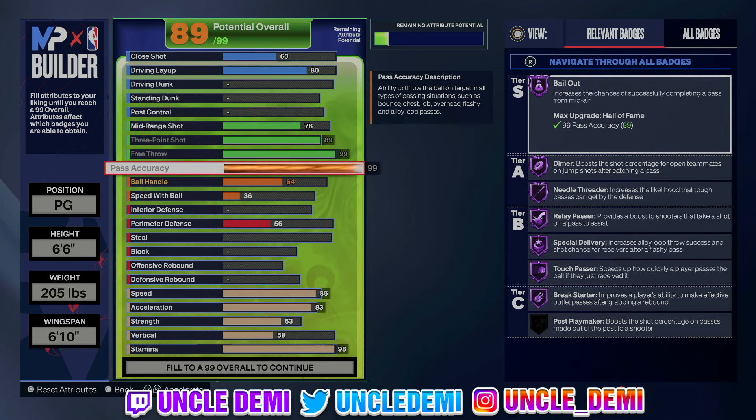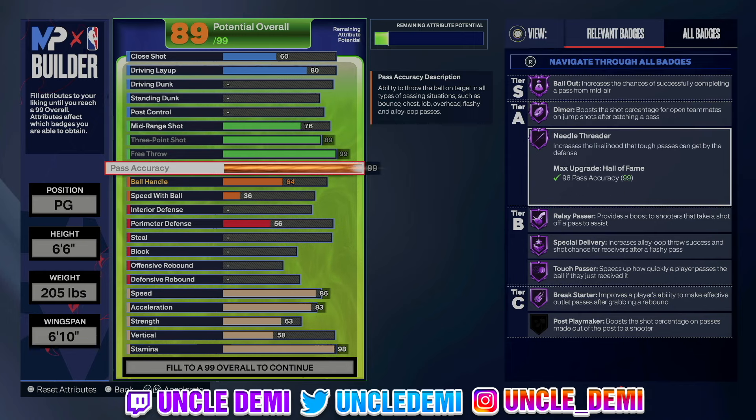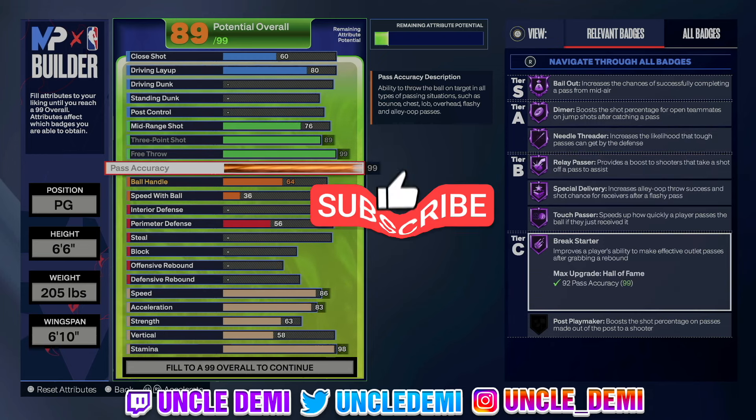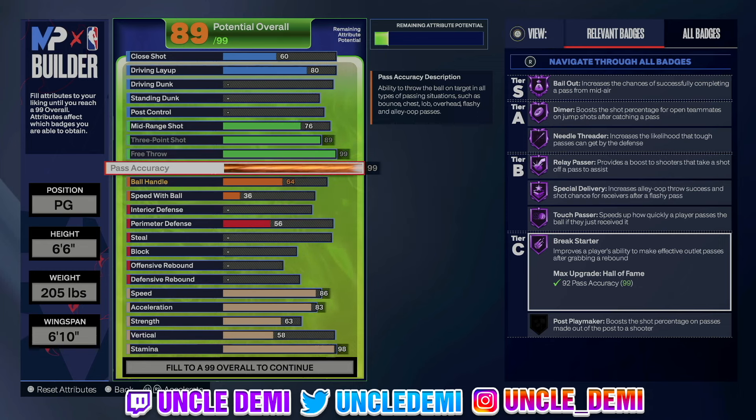Just like the video stated, we're going 99 on the pass accuracy. Just look at these Hall of Fame badges — you get Hall of Fame bailout, so you should never be in a situation you can't pass out of. Your teammates should be able to catch every pass moving. Dimer on Hall of Fame also. And Needle Threader Hall of Fame — so if people are cheating in the paint or corner, you should be dotting them every single time. And then of course Relay Passer, Special Delivery, Touch Passer, Break Starter — you should just be a really great facilitator.